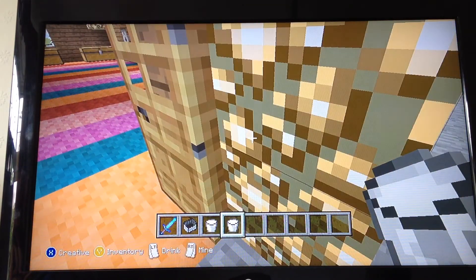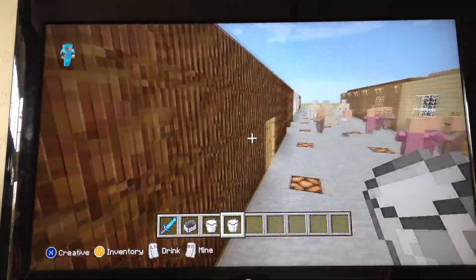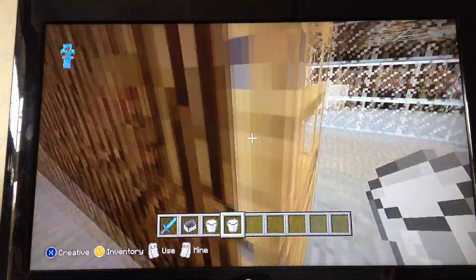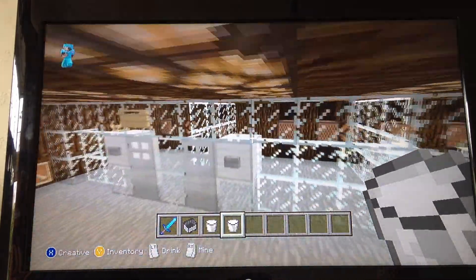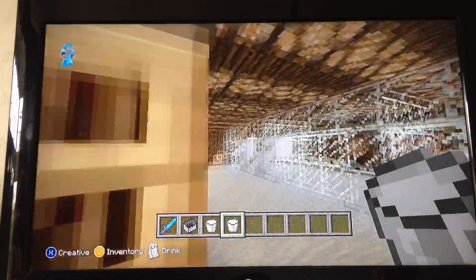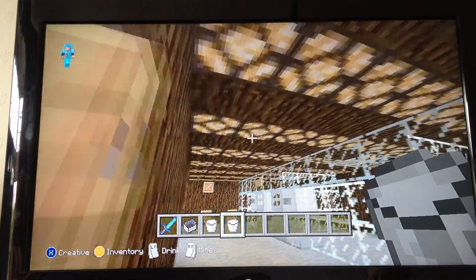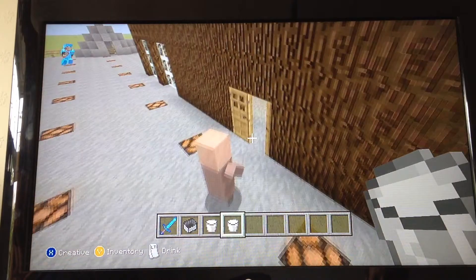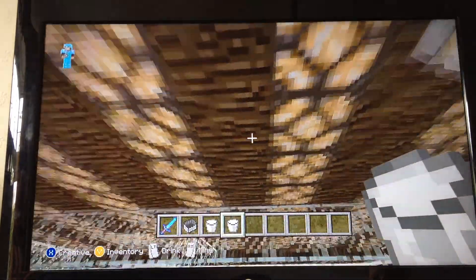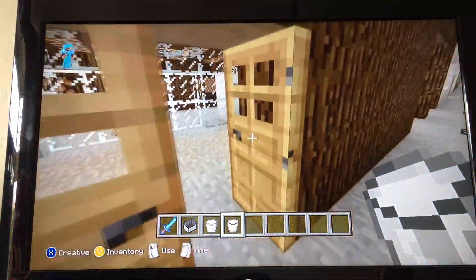Hopefully it won't run out of battery while we're filming. Down here is the pet shop. I'll be showing you what all of those note block lights are for. Somewhere around here — oh, here it is — there's a light switch in here so I can turn it off, but it's on most of the time now.